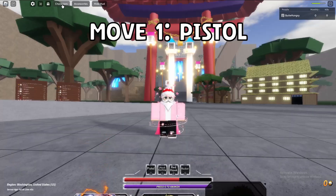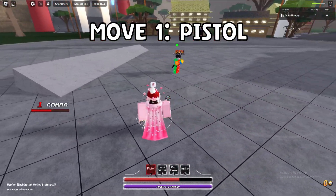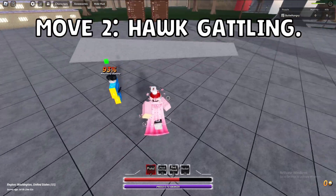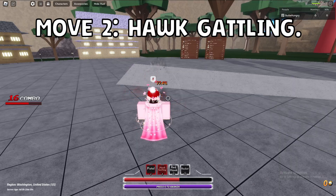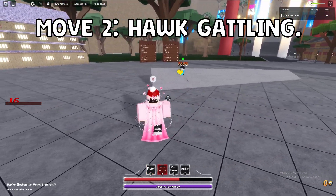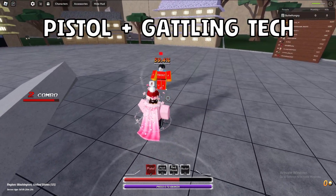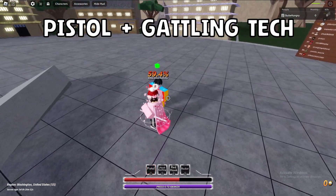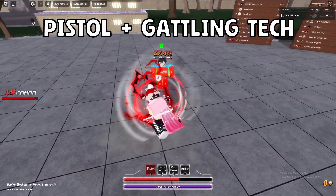Starting off with Luffy. Luffy's first move is Pistol — low windup, very fast, but it doesn't really do too much. Which can be said for the second move, Hawk Gaddling. It knocks down and it seems like a combo end, but in reality it's not. I'll show you later. On the surface, Pistol might seem like just a poke move since it can't combo extend. However, Pistol is true into Hawk Gaddling, allowing you to get out some more damage output.